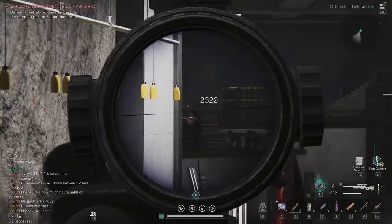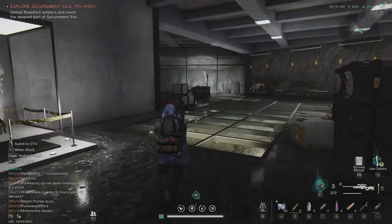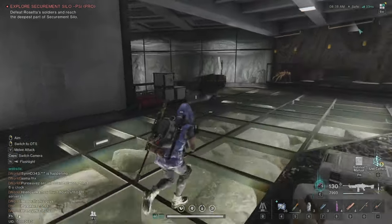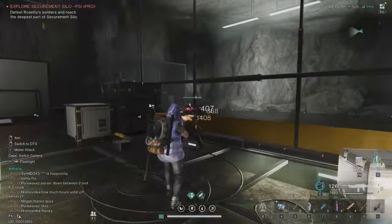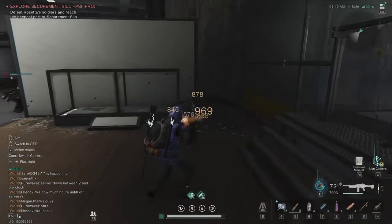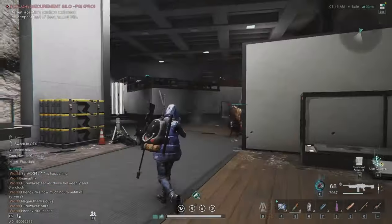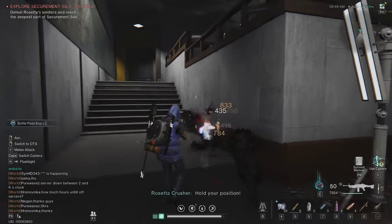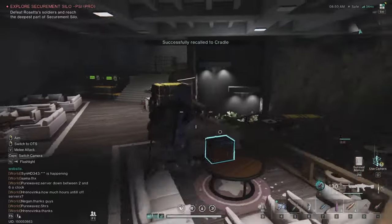This guy didn't die so now everybody saw me, but the snipers are down. I'm going to switch to the other weapon and use the deviation to take aggro from these guys. You want to kill first the guys throwing grenades — grenades are the only thing that can really get me down. Another grenade guy is somewhere there.